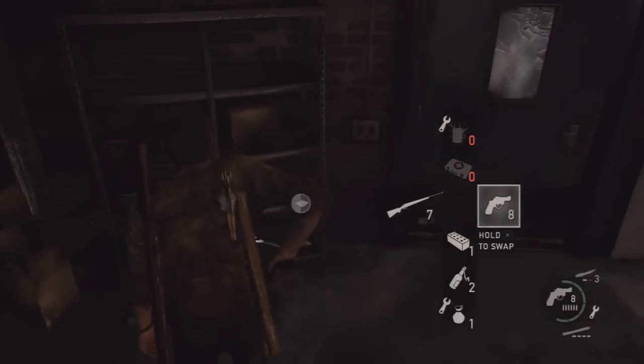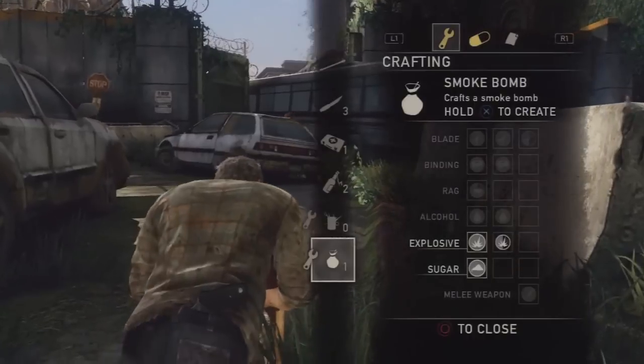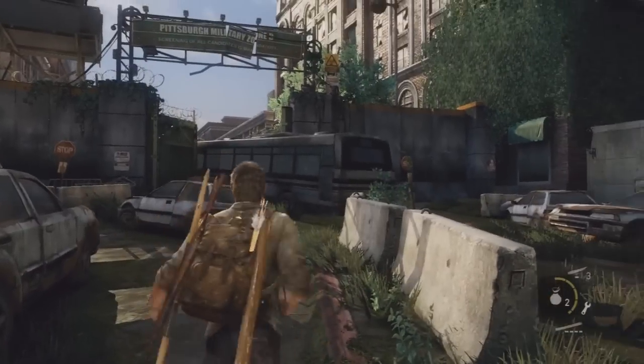The final craftable item is the smoke bomb. You get the recipe by picking it up from a shelf in Chapter 5, in a room after you've been ambushed and escaped a firefight — it's the room where they've butchered a woman. To craft it, you need sugar and explosives. Once you've crafted all items, you should get a trophy.